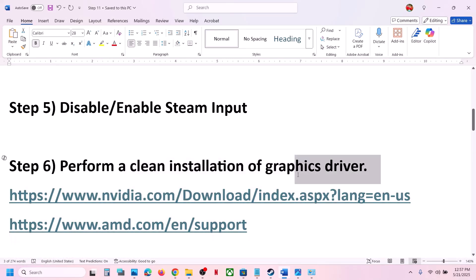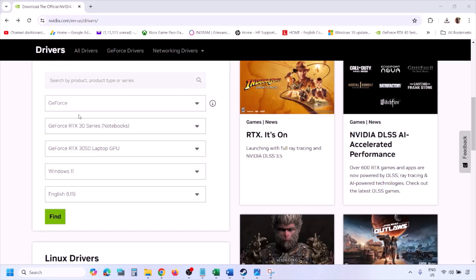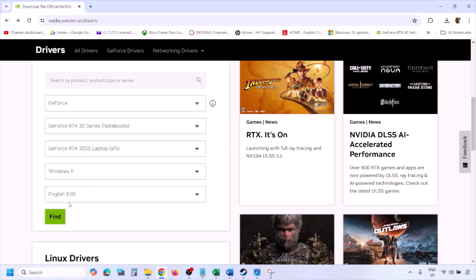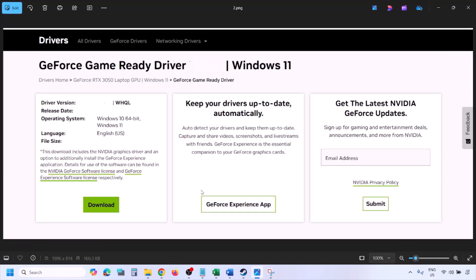The next step is to perform a clean installation of your graphics driver. If you have an Nvidia card, go to the Nvidia website; for AMD, go to the AMD website. On the Nvidia website, select your graphics card from the list, select the right operating system (Windows 10 or 11), click Find, then click View, then Download. Let the download complete, then run the exe file.